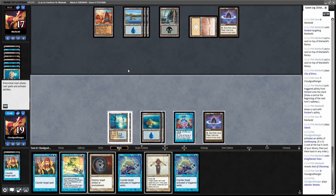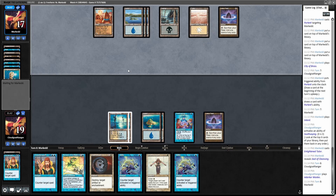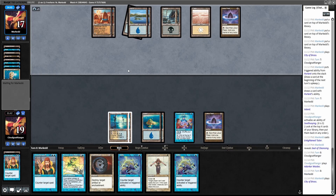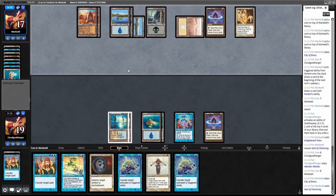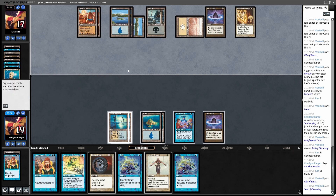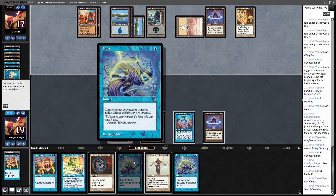I think it might be a bit tough — I just have to imagine that he has some counter magic. Is this something I can fight over and not really care about? I guess I just have so many answers in terms of Stifles and Disenchants. Yeah, I think I just let this resolve. It's just so tricky because now I have to spend four mana and then I have to get rid of this, because there's no guarantee that my Stifle would resolve.